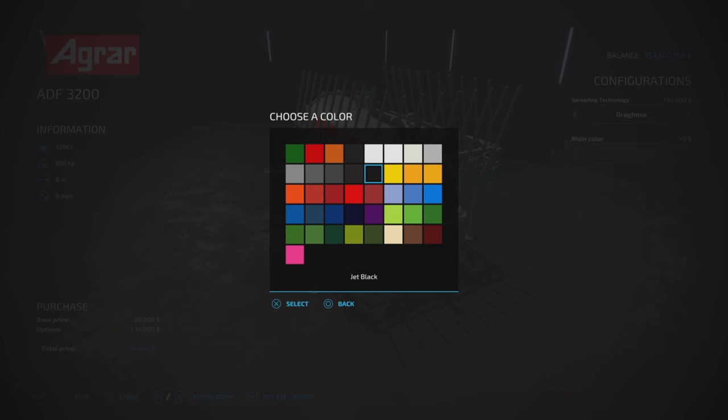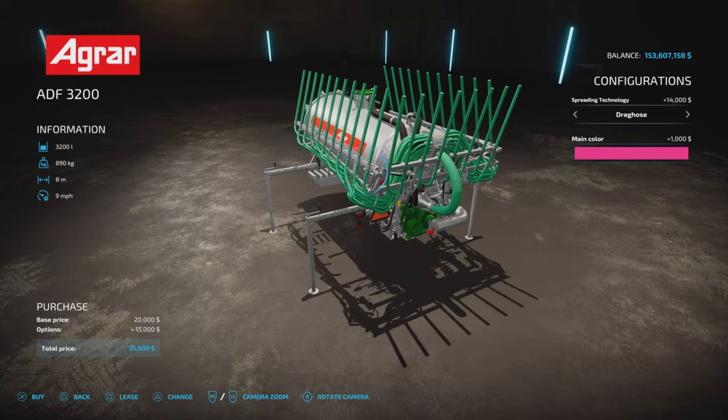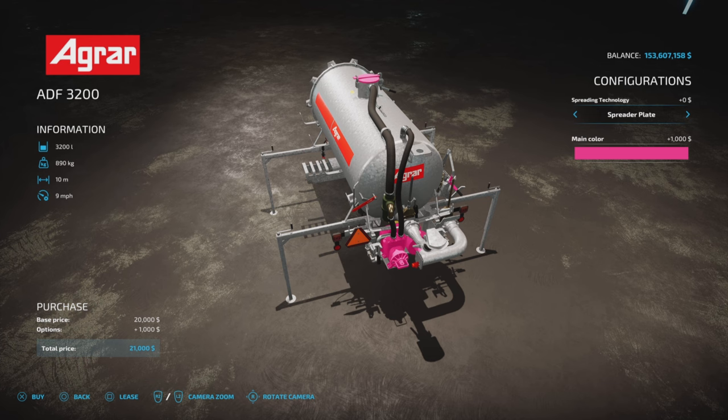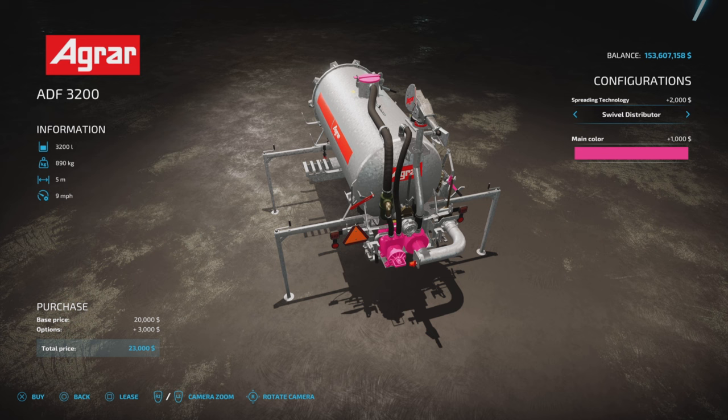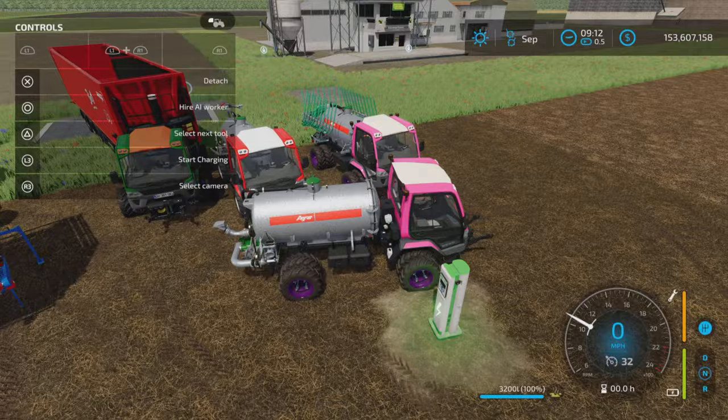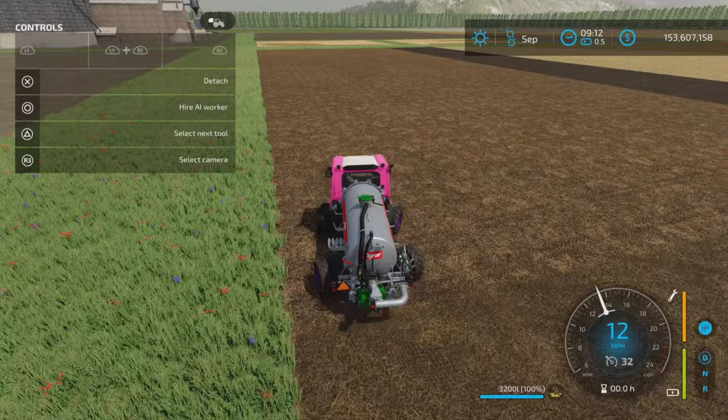We have a spreader plate that spreads at 10 meters, a drag hose for $14,000 extra at 8 meters and 9 miles per hour, and a swivel distributor at 5 meters and 9 miles per hour. We have one of each here — first the distributor.